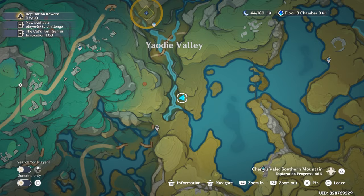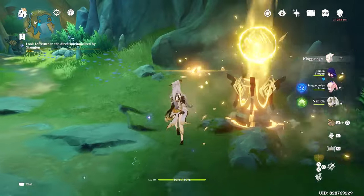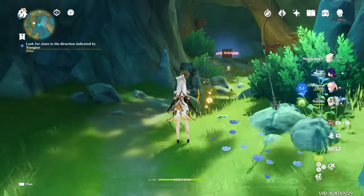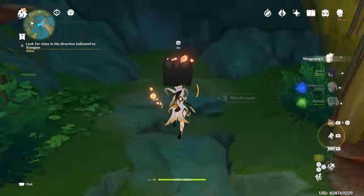To the east of the southern mountain area there is a cave besides a chest with helichels. You'll also come here for the roaming abode quest. Inside you'll have to activate two geo monuments, which you'll then be rewarded with an exquisite chest.